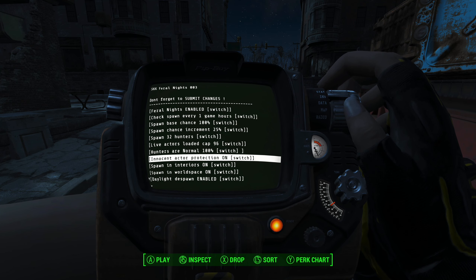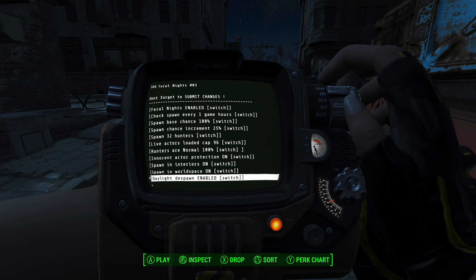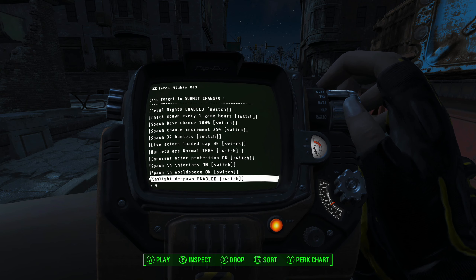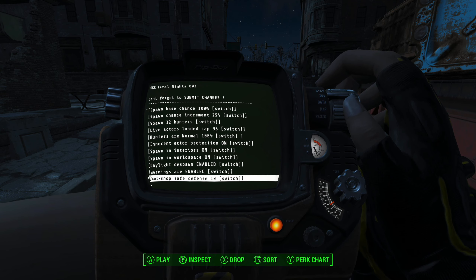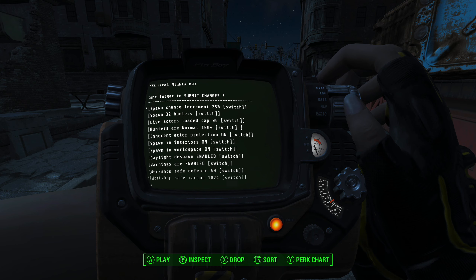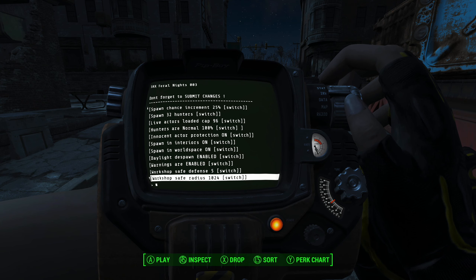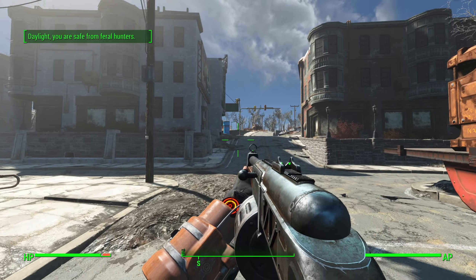There's also an innocent active protection setting, so it won't spawn by or kill innocents. You can toggle spawn in interiors and spawn in world space. Daylight despawn is enabled, so when it automatically becomes daylight they despawn — useful if you're running away from a huge pack of ghouls. It does warn you when they're coming. You can also change the defensive rating needed at your settlements so they won't get attacked, and change the radius around a workshop or settlement that ghouls won't spawn within.